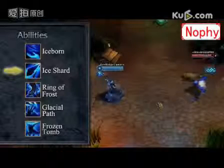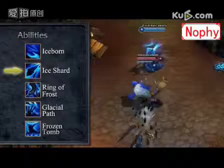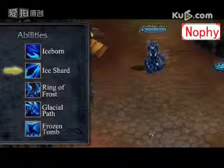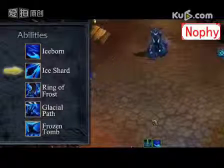Lysandra's first ability is Ice Shard. Lysandra throws a sphere of ice in a line that shatters when it hits an enemy, dealing magic damage and slowing movement speed for 1.5 seconds. Shards then pass through the target, dealing the same damage to other enemies hit.